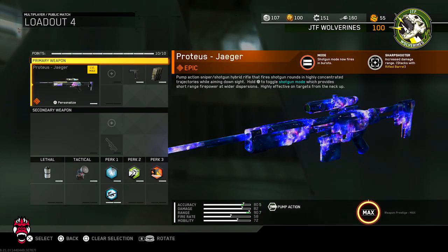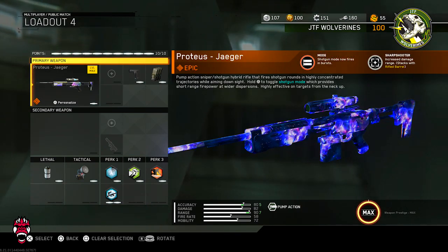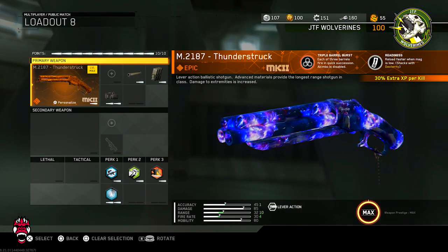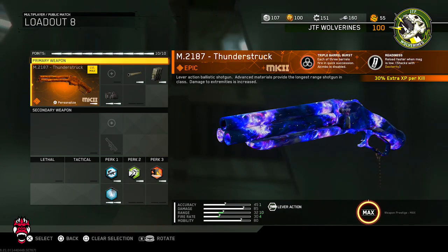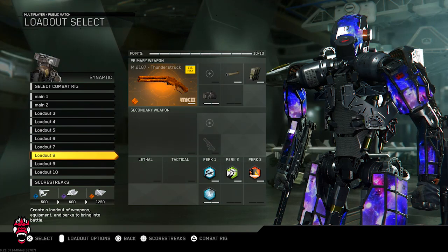They're both very good shotguns. The Proteus we're going to be running with Quick Draw and Extended Mags, with Ghost, Scavenger, and Dead Silence. Basically the same thing with the M21 but we're going to have Rifle Barrel, Laser Sight, and Extended Mags with the same perks — Ghost, Dexterity, Scavenger, and Dead Silence. In today's video we're going to do a game with each, seeing which one we can do better with.